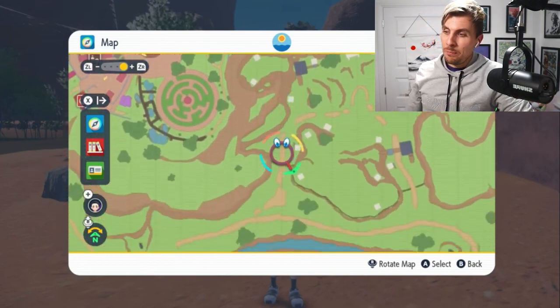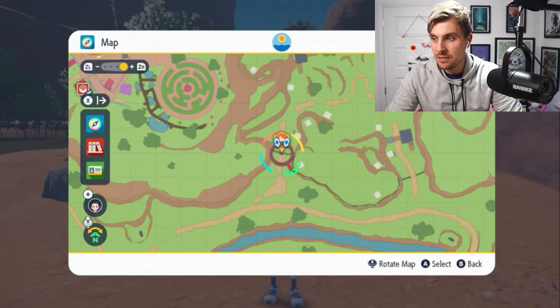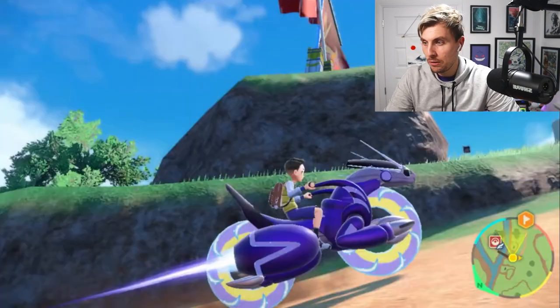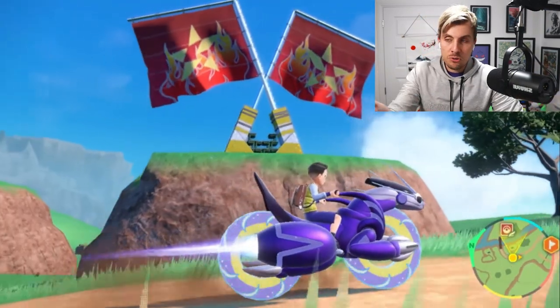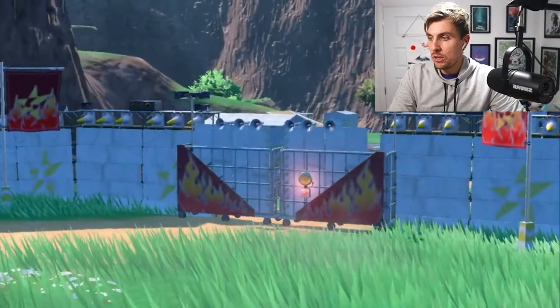We also get to see a facility with a map, and they bring back a feature from Pokémon Legends: Arceus — the pins that you can drop around the region so you can traverse the areas more easily and make sure you're heading to the right places.